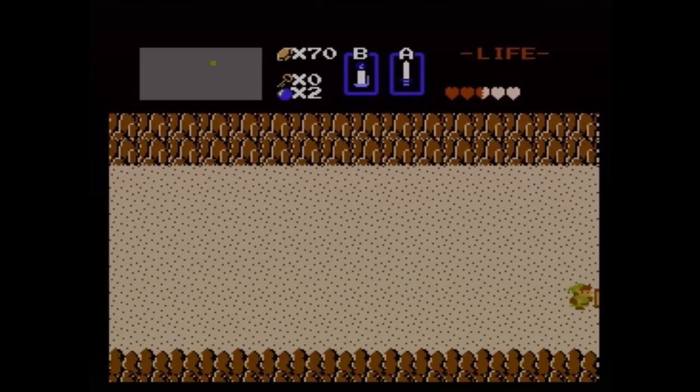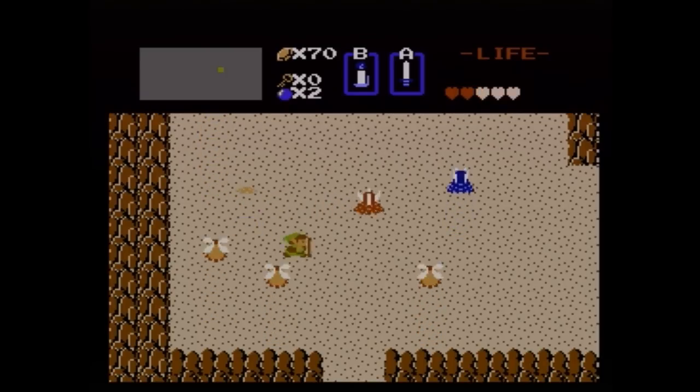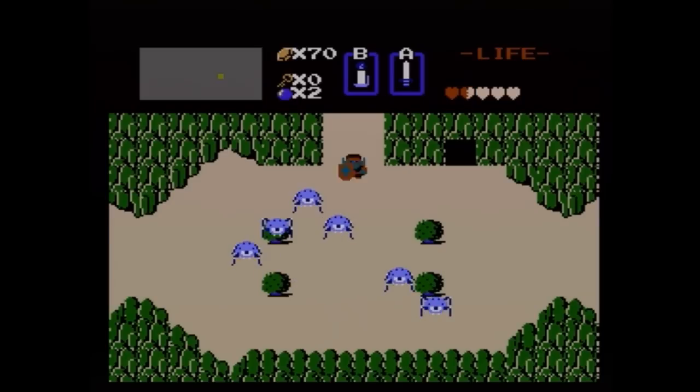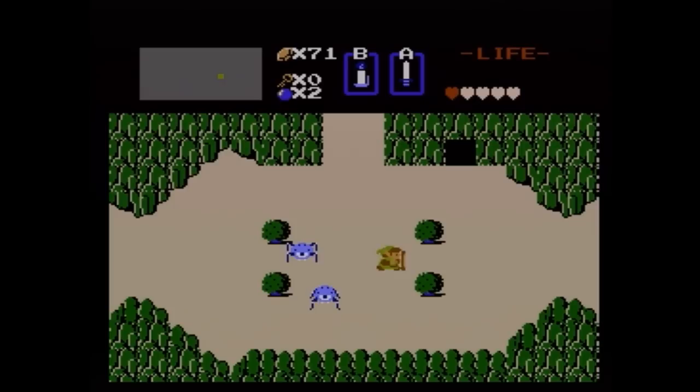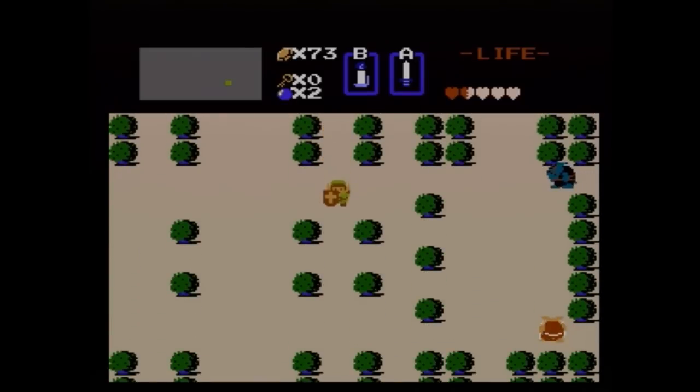Now we need 10. Head to the desert and down — right below us is the cave where you can get the arrows. The thing about the arrows and the bow: I never really use them any time I play this game. There are a few enemies later in the game that require you to use the bow and arrow to defeat. I don't really use it unless I have to, because it wastes a rupee every time you shoot an arrow. You do get the magic rod later in the game, which is basically just as powerful as the bow and requires no rupee to shoot it. It has a bigger range, so definitely wait until you get the magical rod.